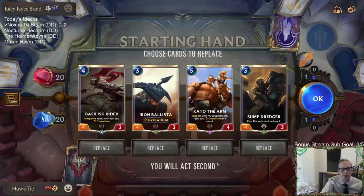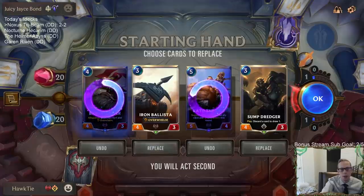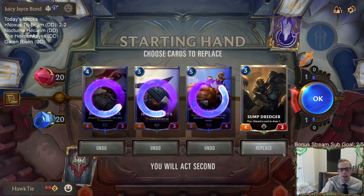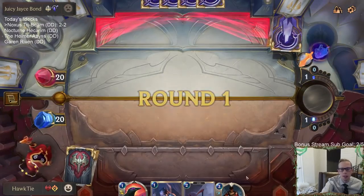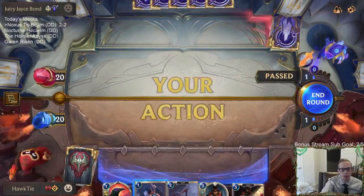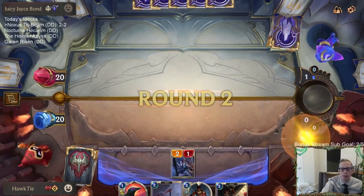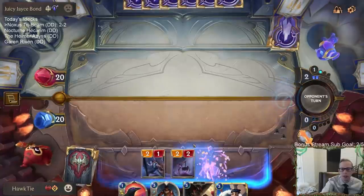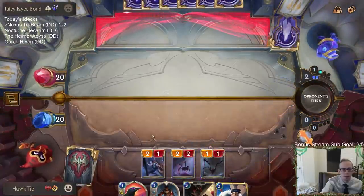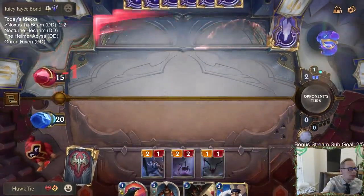Alright, Taric/Lux matchup. This Kato is killing me — alright, we're going to get rid of it. I think I may mulligan everything, honestly. Those are perfectly fine, perfectly reasonable three mana cards with Sump Dredger and Iron Ballista, but our deck is filled with perfectly reasonable three mana cards. I'd rather have our very above average three mana cards — the Champions, especially Draven. So I think that's a good just mulligan.